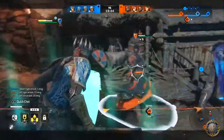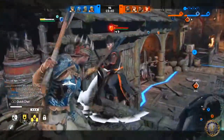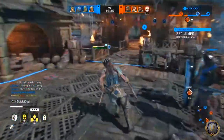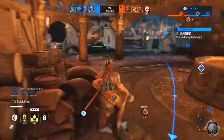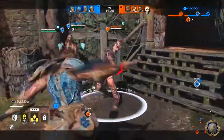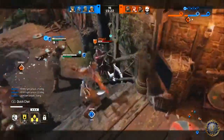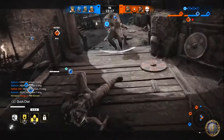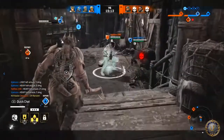For perks, I'm running Devour, Endurance, and Headhunter. Again, more health, more endurance, and I get more health back when I kill somebody. I've got a theme I like to go for with the Berserker or really any assassin: being as self-sufficient as possible, and hunting down lower-health targets rather than anybody else.